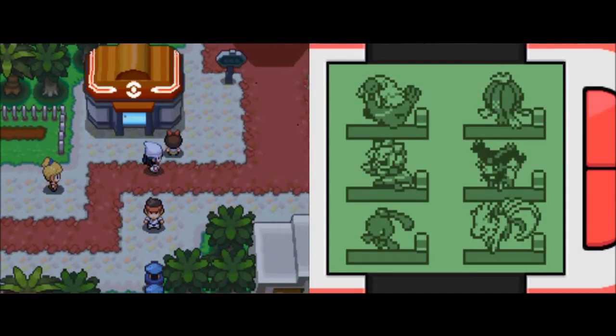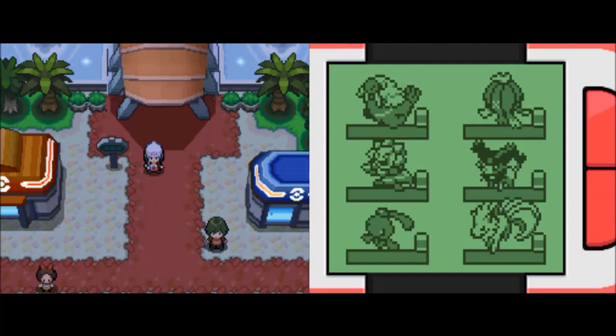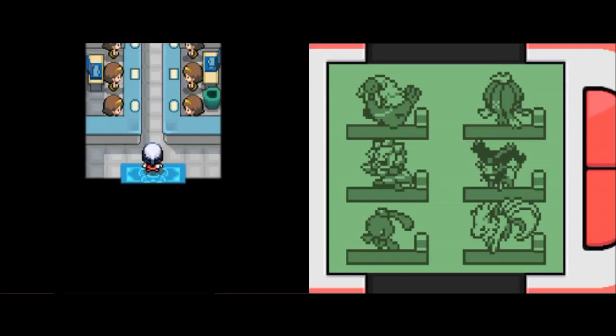Hey everybody, it's Shrooboid3on3 and welcome to Pokemon Platinum Randomizer. In the last episode, we finished up the story of Pokemon Platinum. In between now and the last episode, I ventured into Wayward Cave to go find Mira and escort her out of there, because of reasons which you may see in an episode or two. But in this episode, Battle Frontier ahead, and that's precisely where we're gonna head.